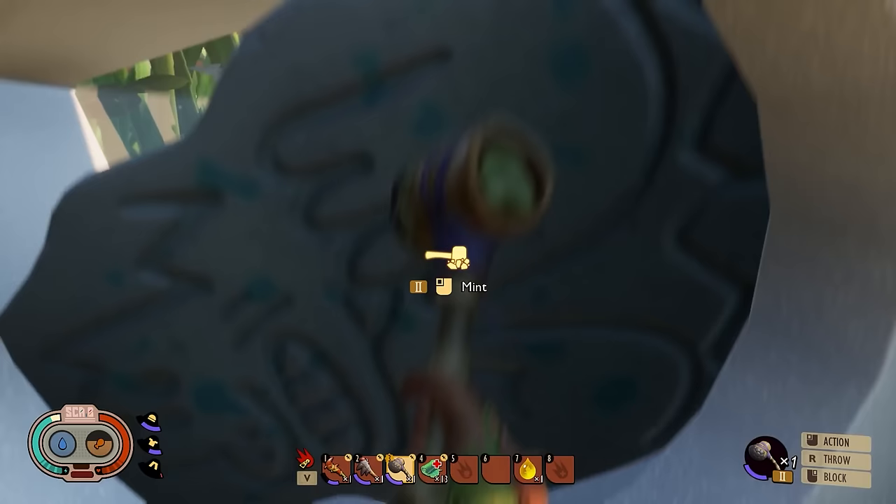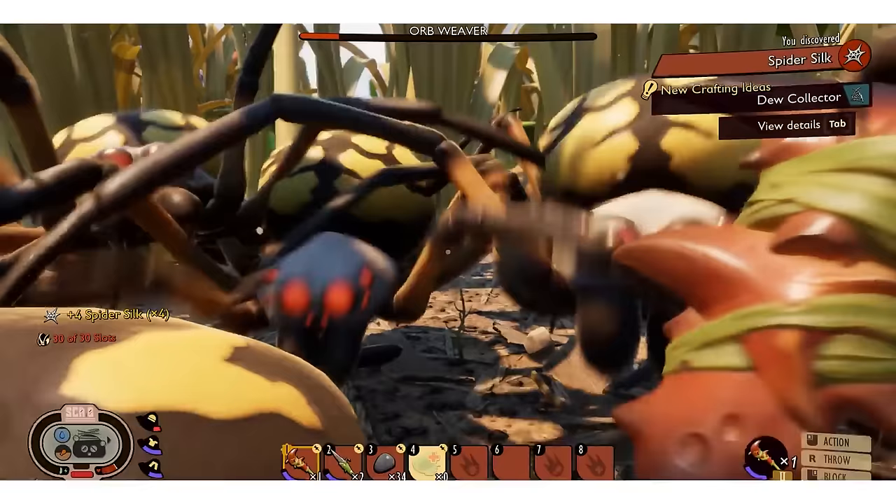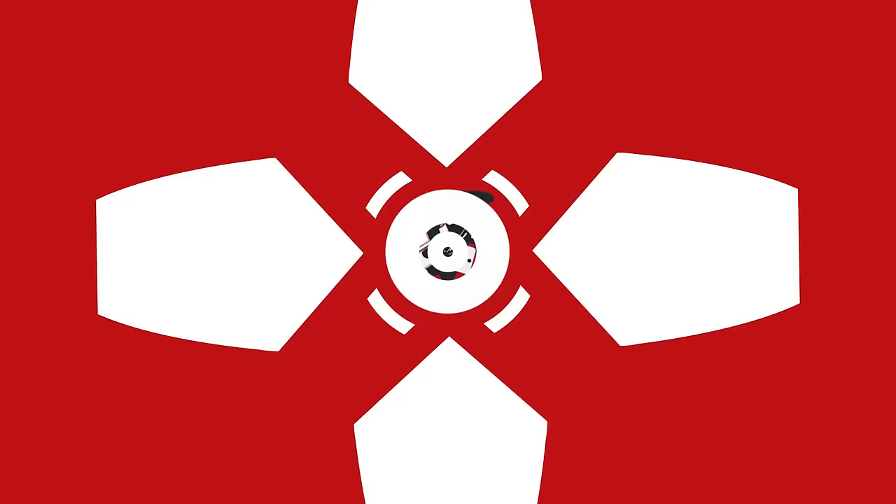And that's it. You now have the ability to chop and smash any material needed for the current version of Grounded. For more on Grounded, make sure to check out our review of the early access version of the game, and of course, for everything else, make sure to stick with IGN.